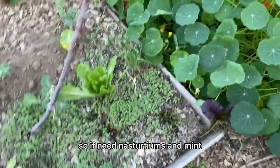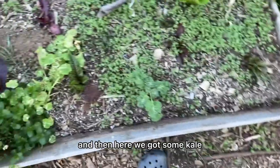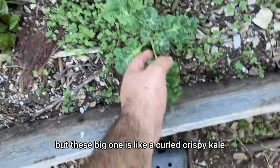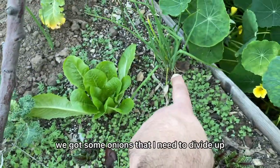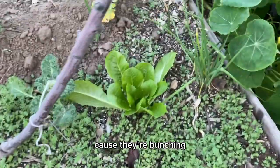More nasturtiums and rosemary, some herbs — oregano, mint, more nasturtiums. If you need nasturtiums and mint, let me know — I have a ton of it. Then here we've got some kale; this big one is like a curled crispy green kale, and that is some lettuce.